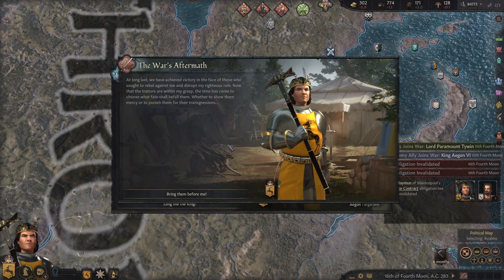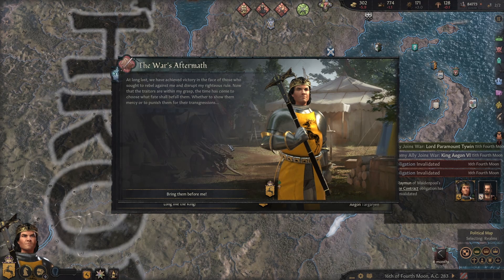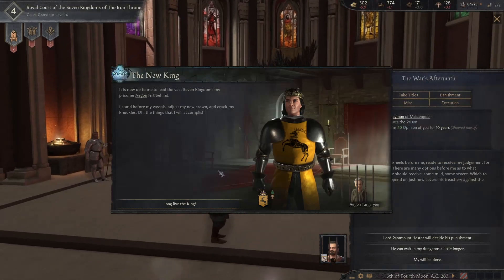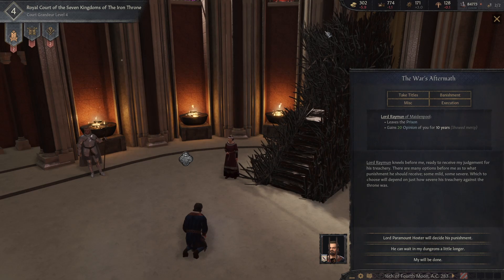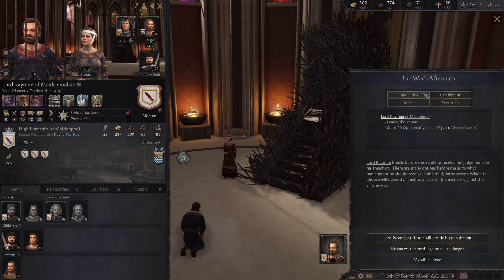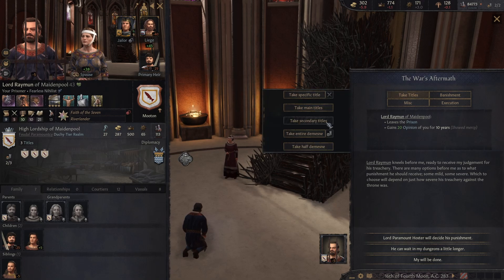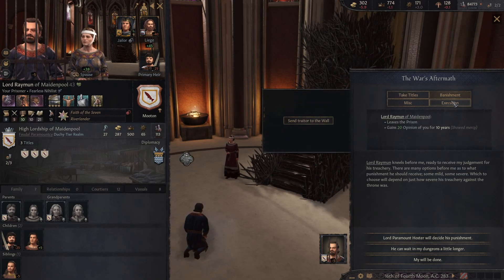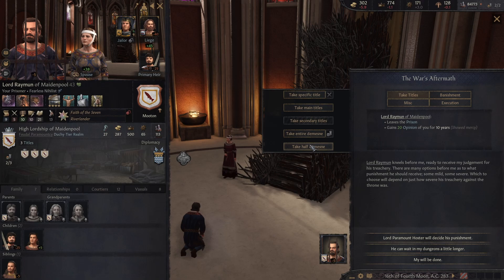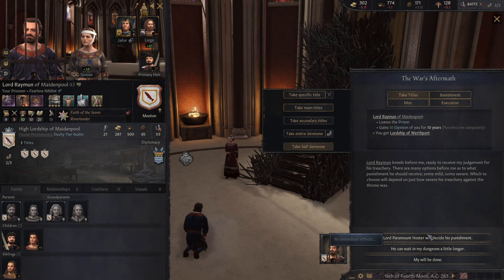We have the war's aftermath. At long last, we have achieved victory over those who sought to rebel against me. Now that the traitors are within my grasp, the time has come to choose their fate. So, bring them before me. We can take his titles, take specific titles, take main titles, take entire demesne or take half, banishment, send the traitor to the wall, select hostage, or execution. We will take half of his land and leave him there to suffer underneath us. We don't want him running away to the wall - he is going to stay below us.